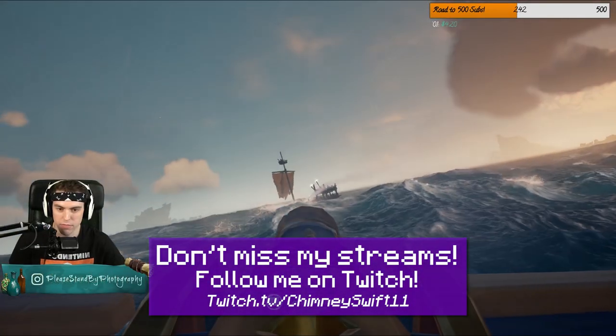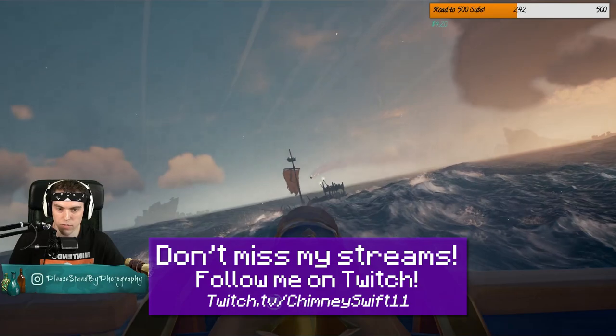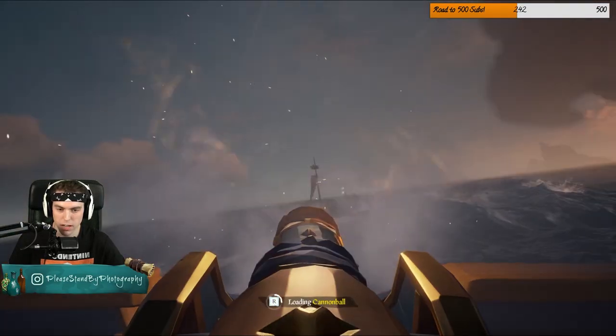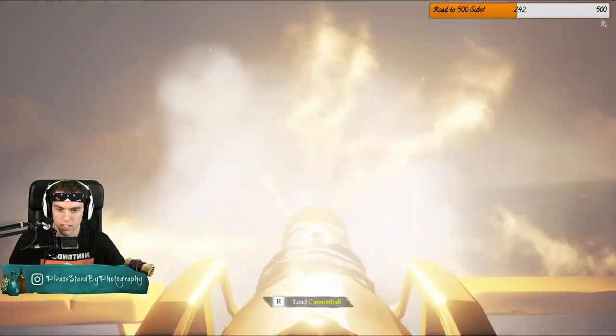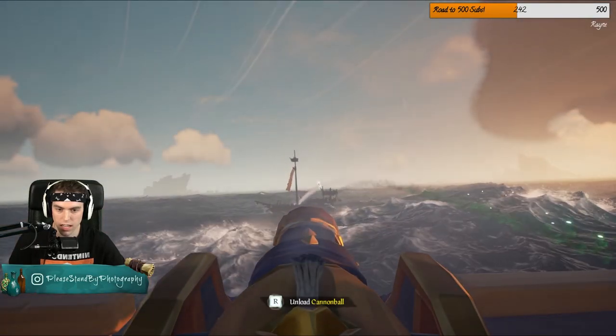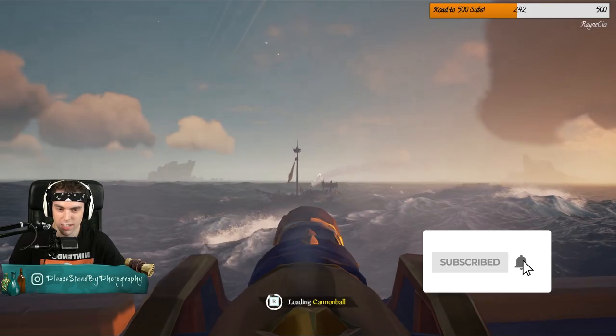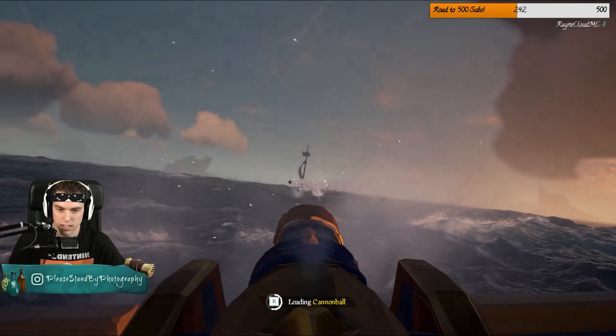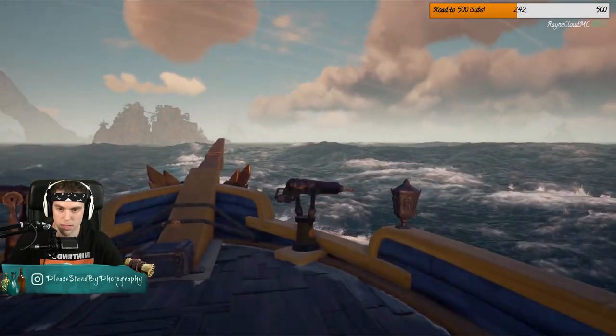So I usually just pull my sail to half-mast, especially if I'm in front of an island that I want to go to, like I am right now because I'm heading towards Ancient Spire Outpost. They're gonna hit me with cursed cannonballs, and we'll just try and sink them. Easy peasy.